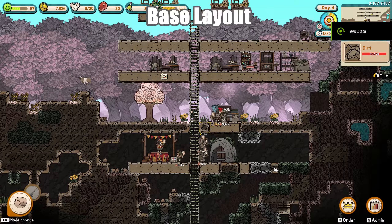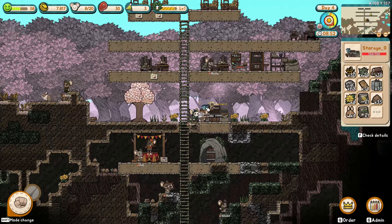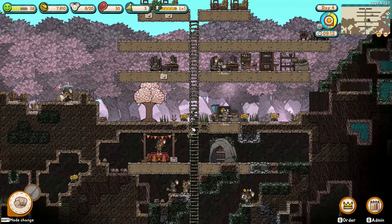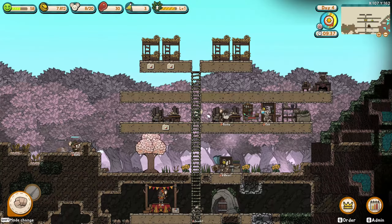Having an efficient base layout in the early to mid game can greatly speed up your base development. Start by building a ladder right next to your initial storage. This storage will serve as the center of your base, and the ladder will act as its backbone. Leave one tile empty on both sides of the ladder — this space is reserved for a lift, which is three tiles wide. Ensure that the tiles on both sides of the ladder are built at the same height level.